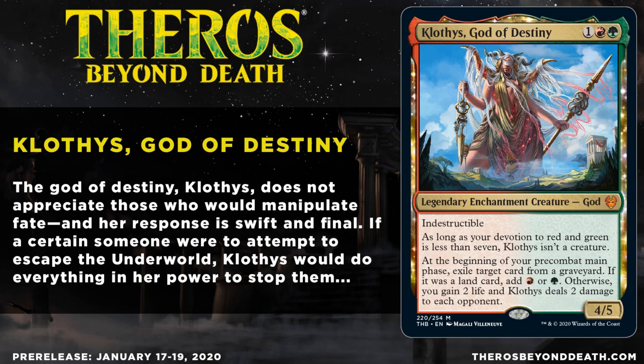Now let's read what it says. Klothys, God of Destiny — the God of Destiny, Klothys, does not appreciate those who would manipulate fate, and her retribution is swift and final. If a certain someone were to attempt to escape the underworld, Klothys would do everything in her power to stop them. So she's obviously going to try and stop Elspeth, making her the villain of the story.